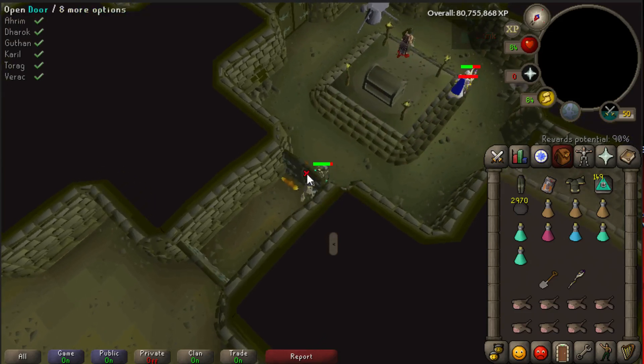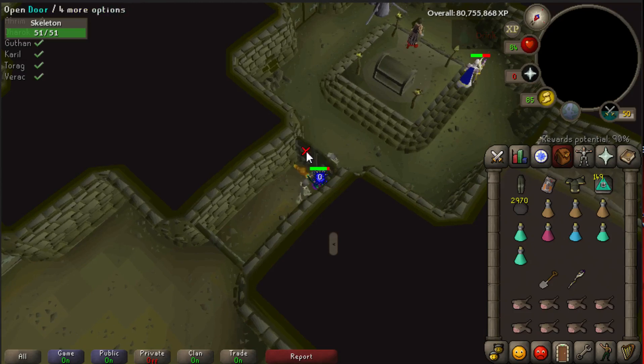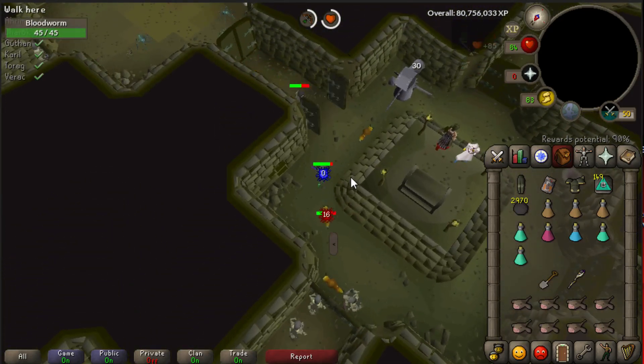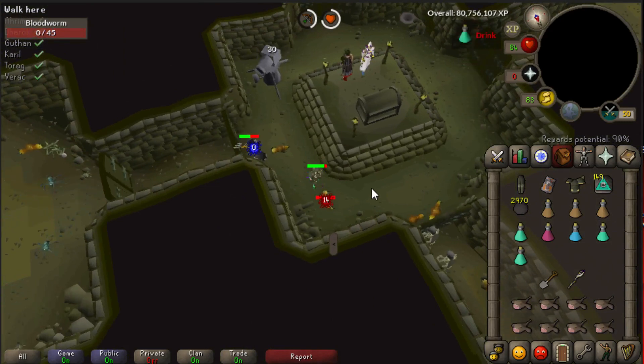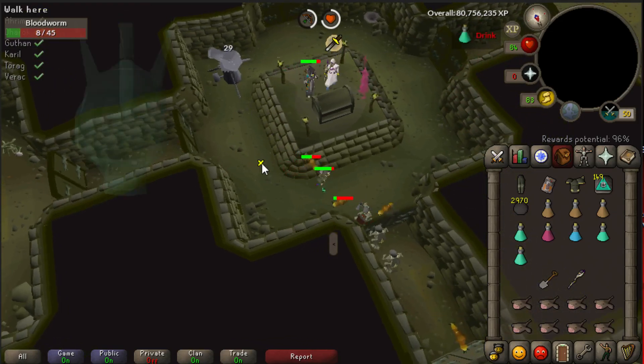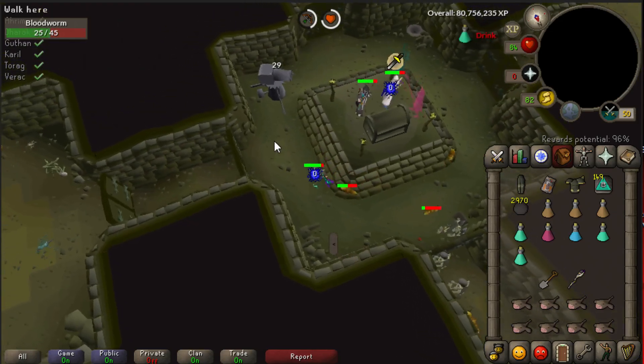If you do not find a world where a lot of people are doing Barrows, you can open the doors and pull some monsters into the room with the chest. But it's not that efficient because you are losing some time. I'd say try to find a busy world and place your cannon in the corner.